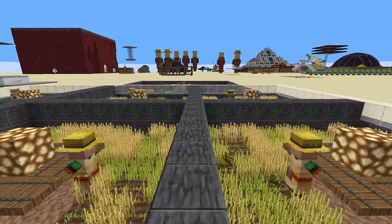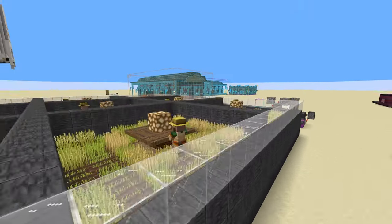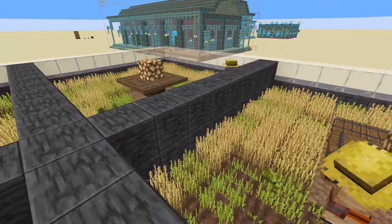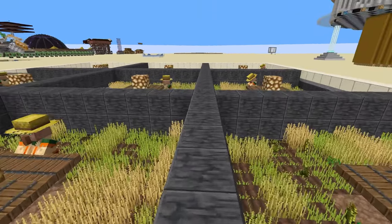Hello folks, I'm Abfielder. Welcome to the second video in my Carpet Mods series. Today we'll be looking at Tick Warp, which essentially allows us to put Minecraft into fast forward mode. If you need to know how to install Fabric and Fabric mods like Carpet, the link for that video is in the description below. Assuming you've watched that and you're back, let's talk about Tick Warp.